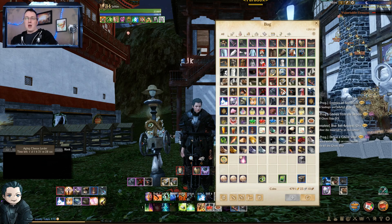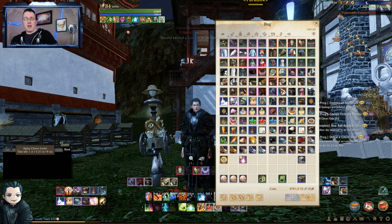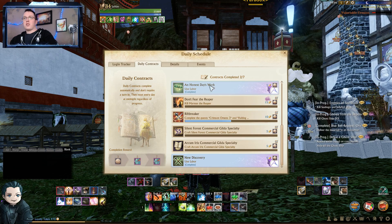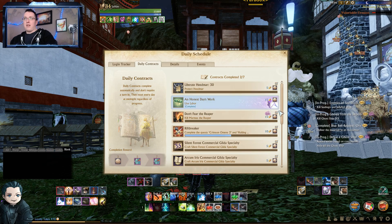You're going to over-level those quests really quickly. You do get some gilda stars from the login tracker — this month is kind of light, we're only getting gilda stars on the 8th and 22nd login for the month, so not really a great source. You're also going to get them from your daily contracts — just using 200 labor got me a gilda star, and using 2000 labor got me two gilda stars and some vocation badges.